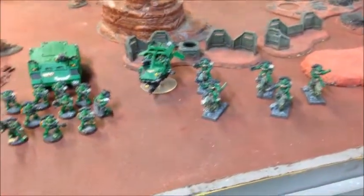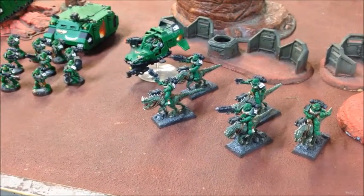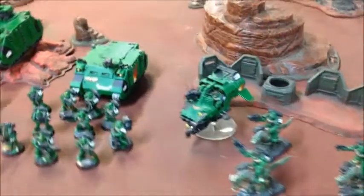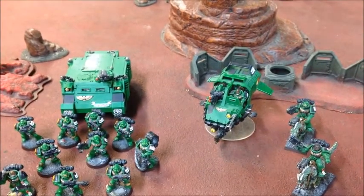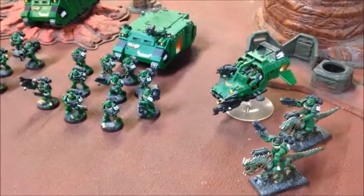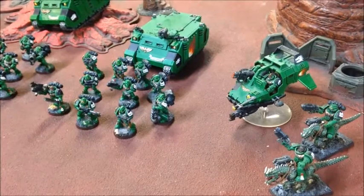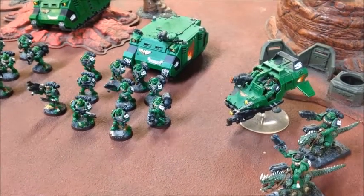I wanted a nice fast element to my force, so I've got my bikes — actually my Raptor Riders — with grav and combi-grav. And then a Land Speeder with melta and combi-melta. I'm hoping to keep that pretty close to Vulkan because it's going to need his re-rolls to make those weapons particularly effective.